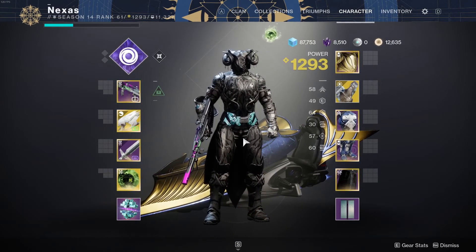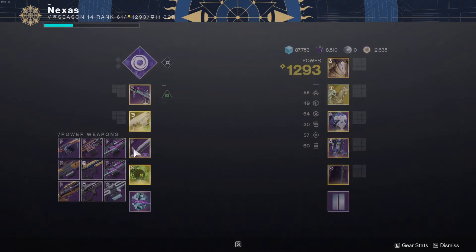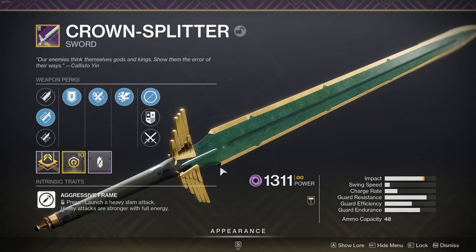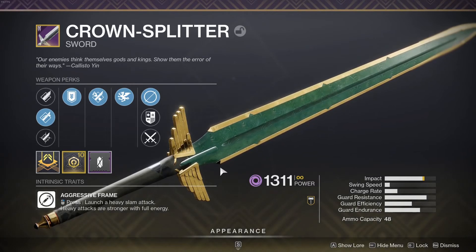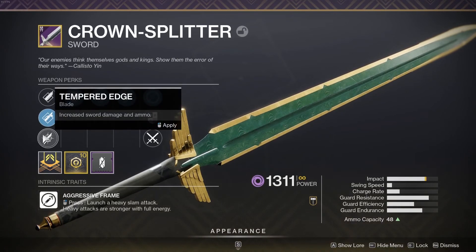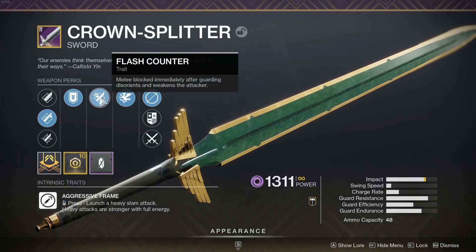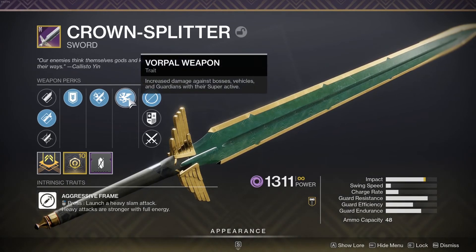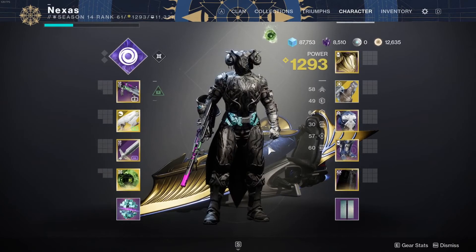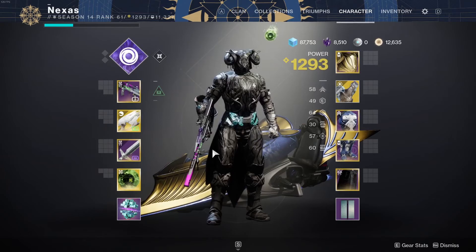This mod is out for this season, so you might think you can wait or don't want to get it — but the Crown-Splitter even without the mod still does decent damage. It's not a bad sword at all. How you get it is through the Gunsmith — it's a random drop from any legendary source, like Prime Engrams. The roll I got has Hungry Edge, Honed Edge, or Tempered Edge. Heavy Guard is the only guard on this weapon. You've got Flash Counter — melee blocked immediately after guarding weakens the attacker — and last but not least, Vorpal Weapons, which gives increased damage against bosses, vehicles, and Guardians with their super active.